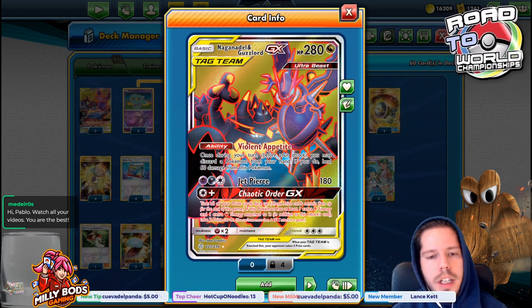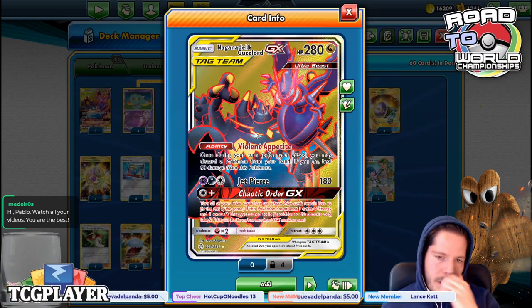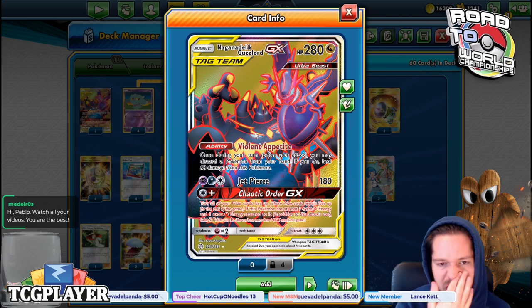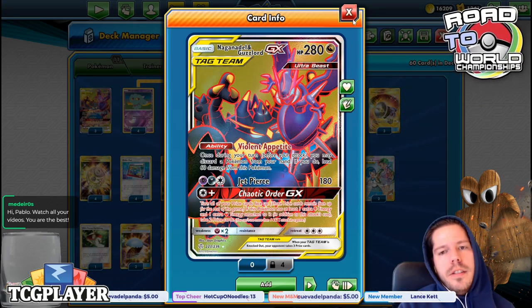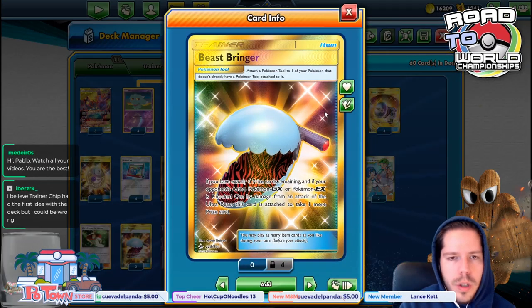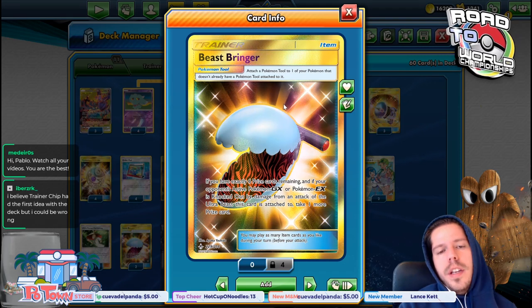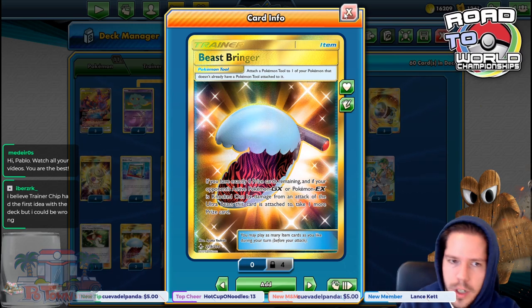And then Chaotic Order GX — you flip over all your 5 prize cards and you need an extra Psychic and an extra Darkness energy. So for the same cost as Jet Pierce, you actually get to draw 2 of those prizes. The game plan against Tag Team decks in general is to knock one of them out whilst holding a Beast Ring, so you get an extra prize card — 4 after you knock them out — and then all you need to do is GX for the win.